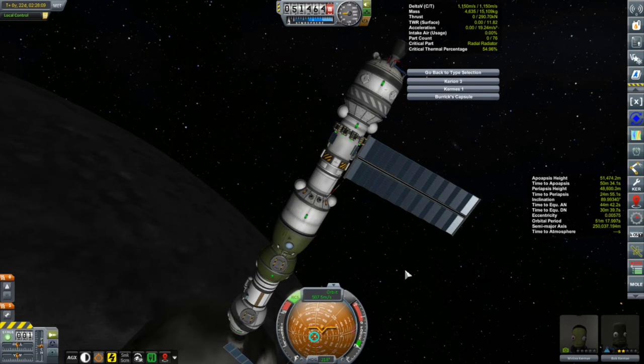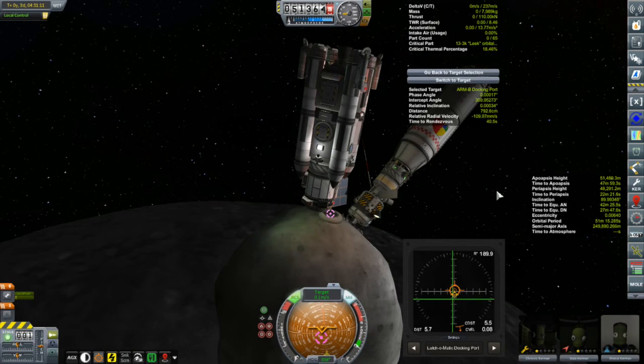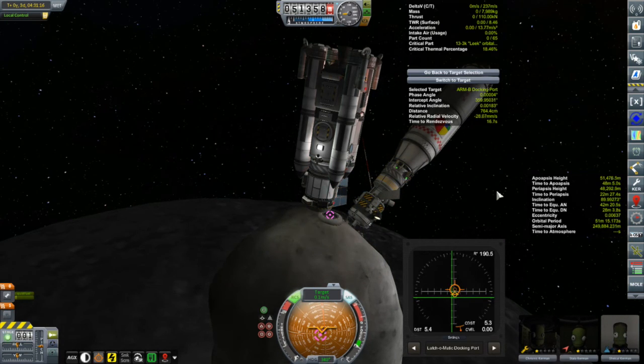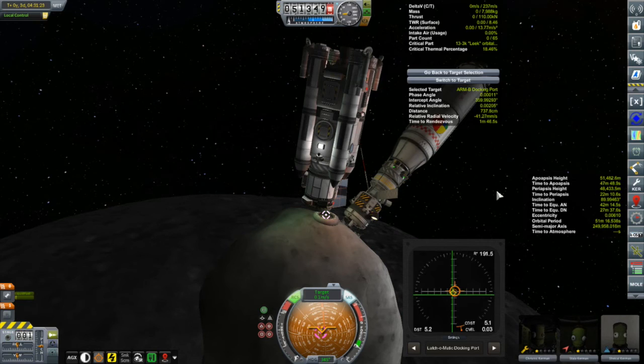The only one aboard the Korion 1 is our tourist Merline, who we've left for three days all by herself. She was good — she listened, she didn't play with anything. But this is now our 21st day in orbit about the moon. The tourist contract just required getting into orbit, so she's saying 'I really appreciate getting my money's worth, but I'd really like to get home right now.' So we'll dock the Kegel 4 and transfer everybody and the science onto the Korion 1.